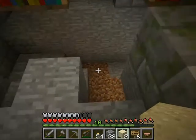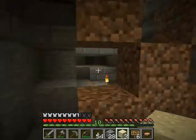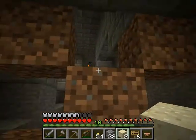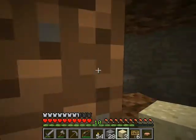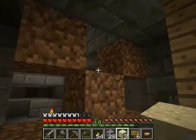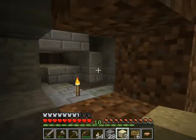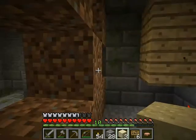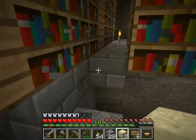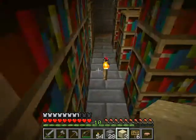I mined a bunch of coal out from down here and some iron. I explored off over there and then sealed this off. This is where a cave actually cut into the side of the library, and there's actually some stronghold in that direction.